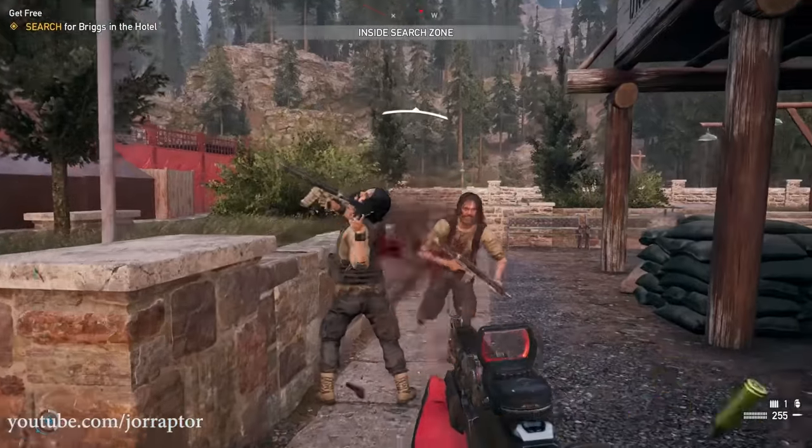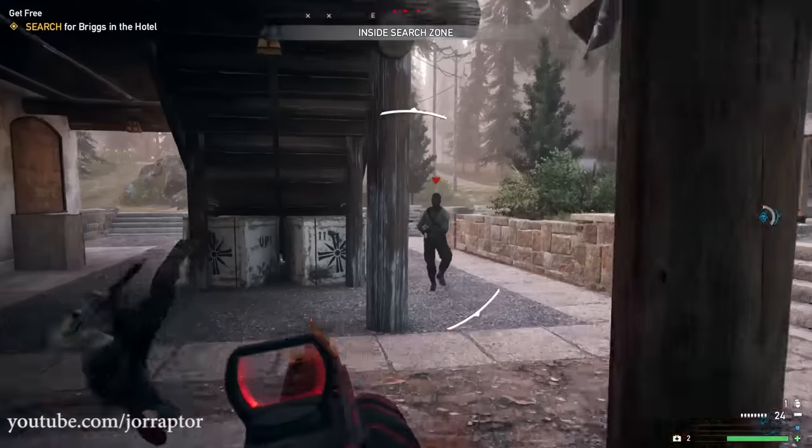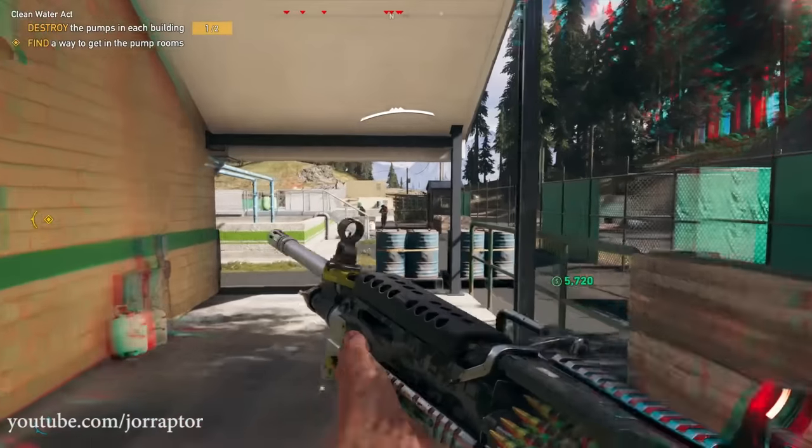So unlock the AKMS and the SPAS-12 as soon as possible. Have the additional holster perk so you can carry them both at the same time, and you will really be a badass in Far Cry 5 as soon as possible.